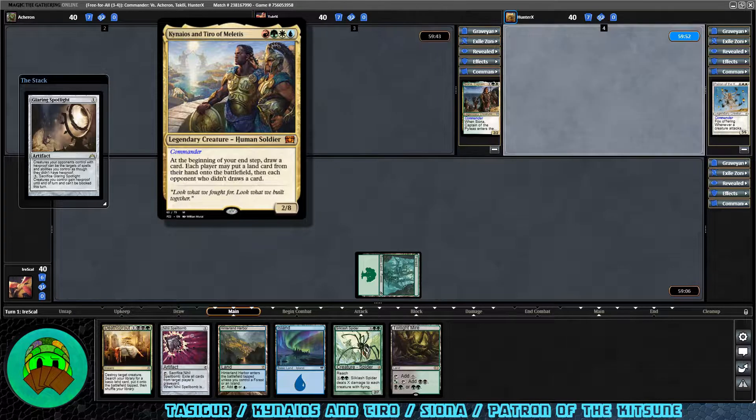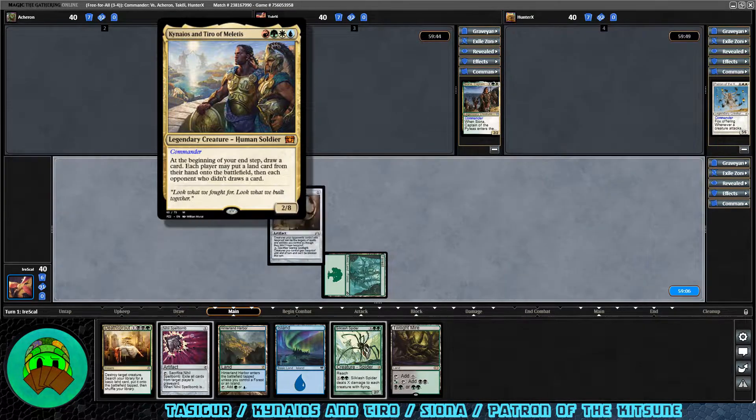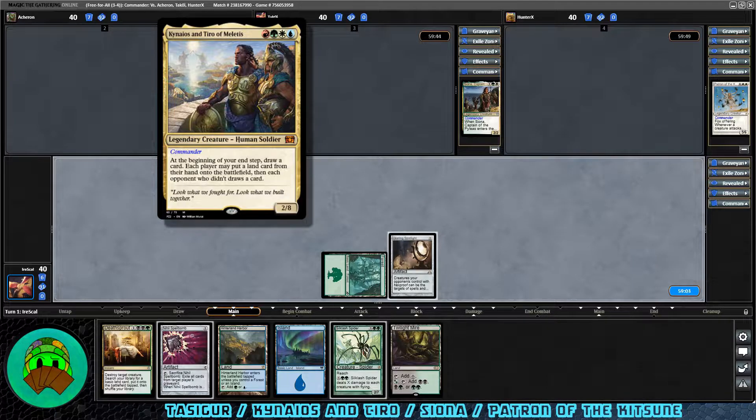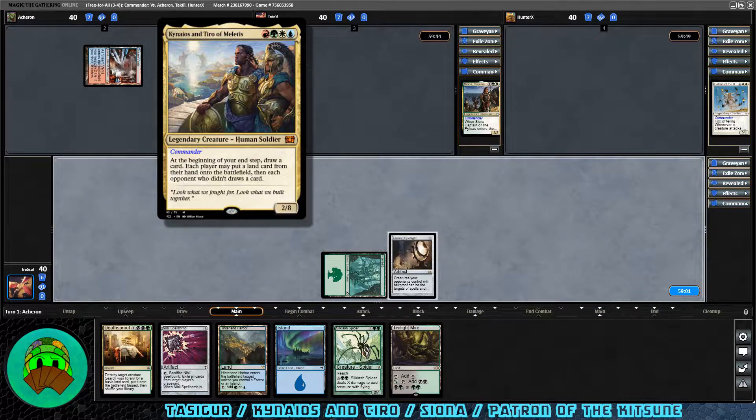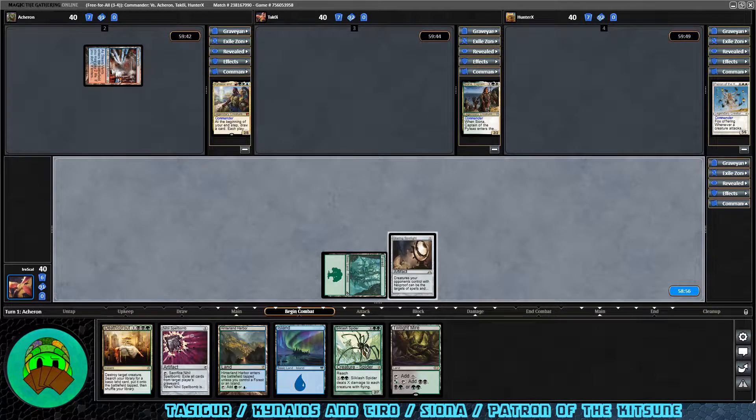Our first opponent is Kenrith of M — Kenrith and Tiro of Miletus. Red, green, white, blue — or non-black if you prefer — for a 2/8 human soldier. At the beginning of your upkeep, draw a card. Each player may put a land card from their hand onto the battlefield. Each opponent who didn't draws a card. So they get to both draw and put a land onto the battlefield; we get to pick one or the other. Steam Vents comes into play tapped for them.